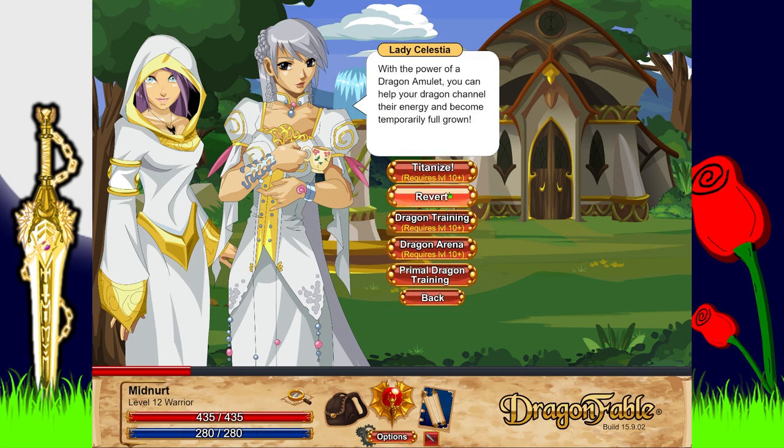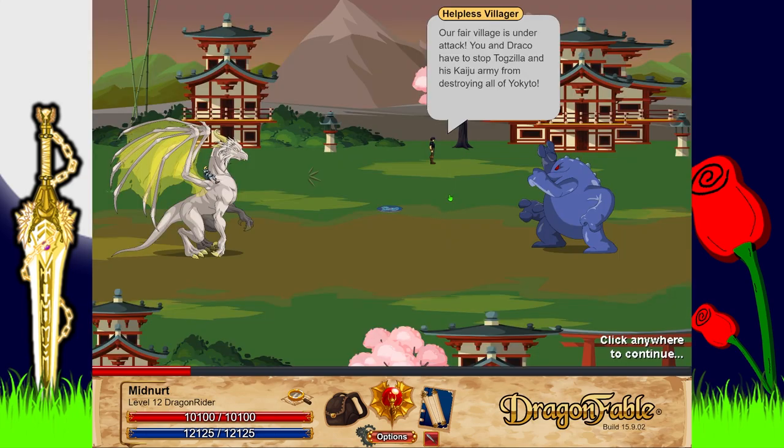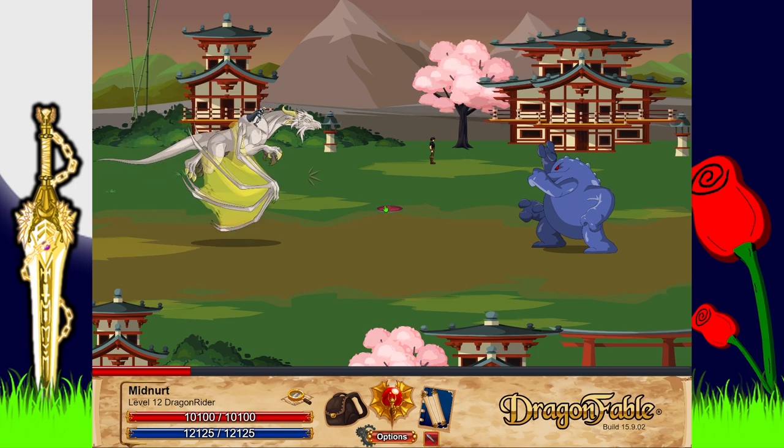Either way I will continue and just do some — we have a quest! Dragon rider quest. You can titanize your dragon — make him a big dragon. Then you get dragon training: 'In order to battle effectively atop Draco as a dragon rider, you will need to hone your skills together.' After a village under attack, you and Draco have to stop Dogzilla from destroying Old Tokyo-to!